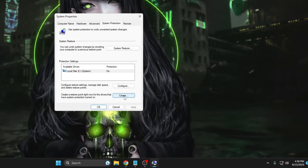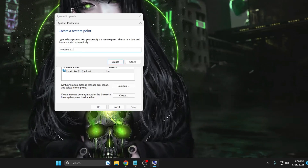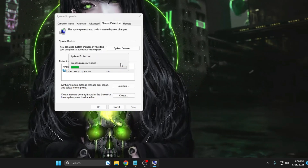Here at the bottom you will find the Create option. Click on Create, give it a name so you can easily identify it — for example, 'Windows 11 Optimization' — then click on Create. This will take a few seconds to complete.